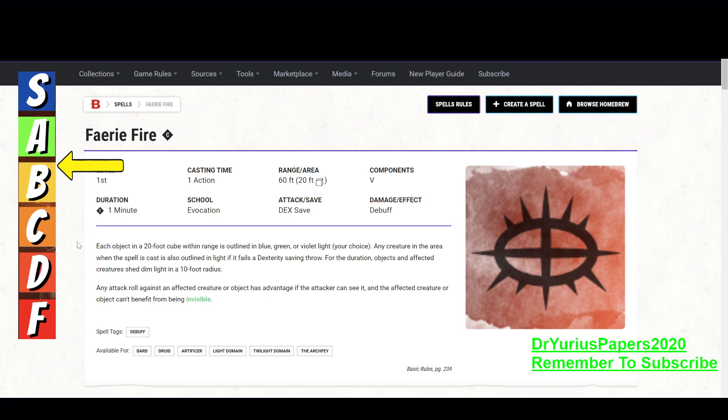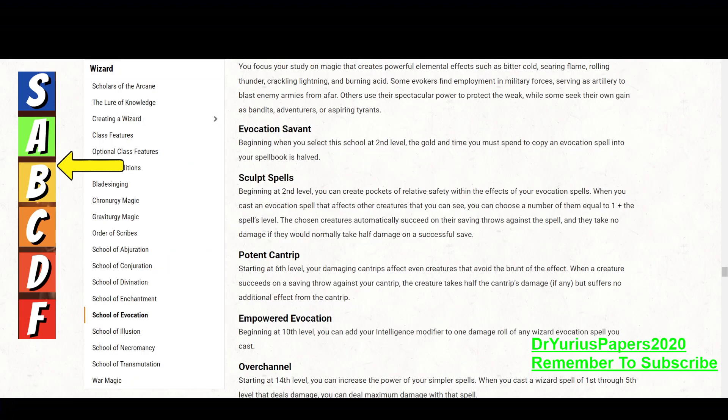It negates invisibility — that's a big one. And it is School of Evocation, so I want to talk about that. Wizards in the School of Evocation get Sculpt Spells. Beginning at second level, you can create pockets of relative safety within the effects of your evocation spells. When you cast an evocation spell that affects other creatures you can see, you choose a number of them equal to 1 plus the spell's level.